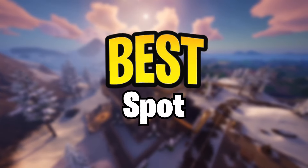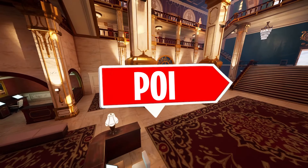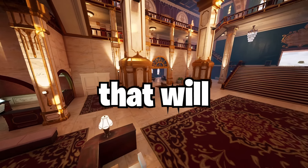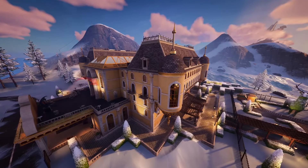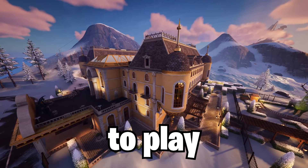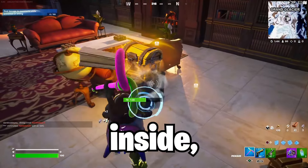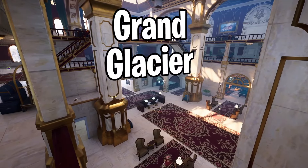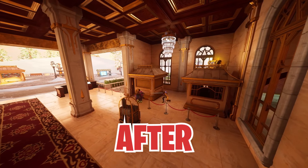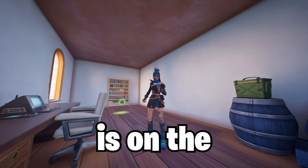And finally, the best spot to land in Season 2 — Grand Glacier. This POI has some insane secrets that will set you up to win off spawn. You can land in this corner room to play high ground, or push straight for the vault for the 3 chest spawns inside and the extra 2 in the hallway. Now what really makes Grand Glacier great is what you can do after you clear the building of enemies.